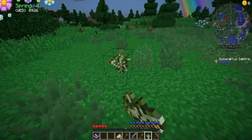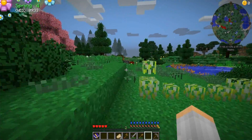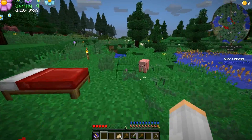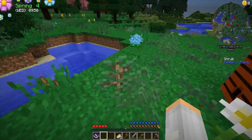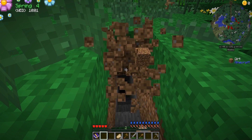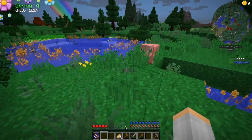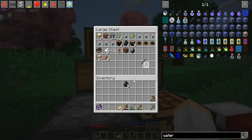Gotta love the South when it's allergy season. All right, so the book says that it wants us to mine some iron and craft a bucket, so let's do that. Where did our little mining hole go? There it is. We kind of need torches though, don't we? Yeah, torches are good.